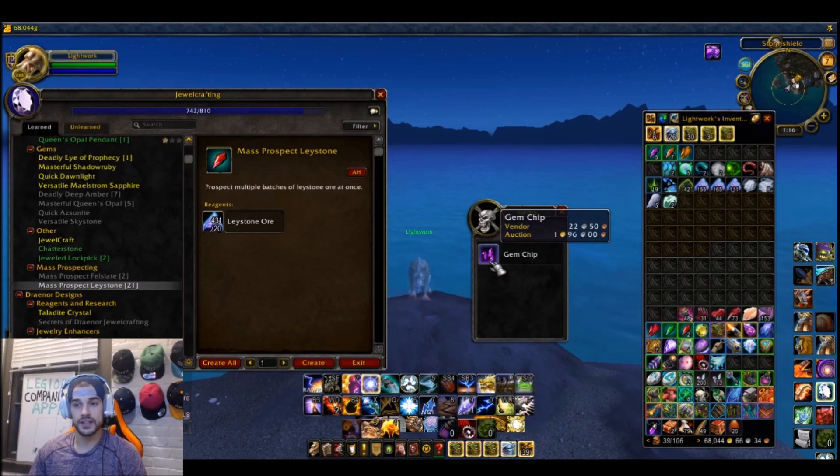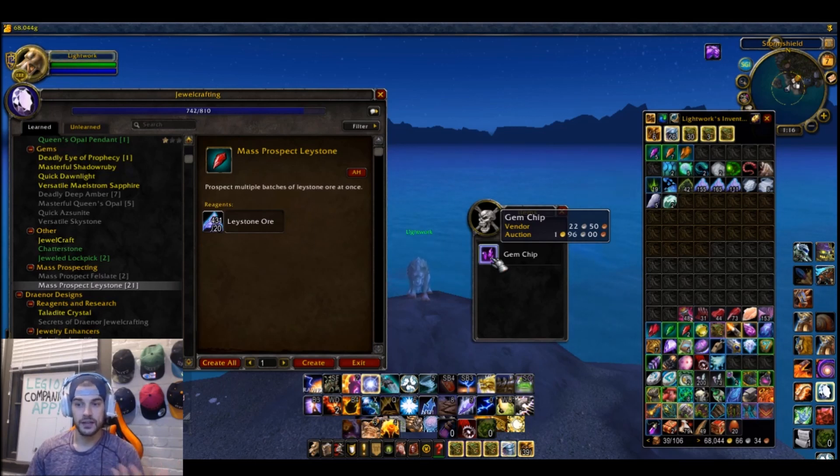Most of you probably haven't noticed this: the color of the gem chip tells you what color gem is coming next — whether it's going to be a Shadow Ruby, which is purple, or a Queen's Opal, which is like the lesser-value version of the Shadow Ruby. Let's click on that. If you had auto loot on it would have just taken it and you never would have seen it — you'd have been blindly prospecting, not knowing what's coming.